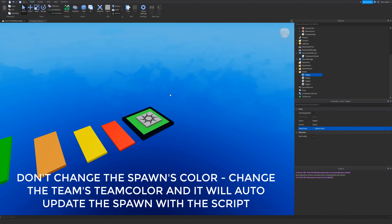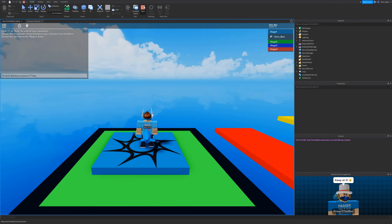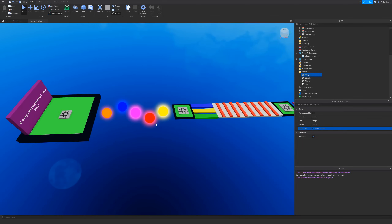If you want to update the color for each spawn, don't change it on the spawn location brick directly — change it in the Teams service on the team object. If I change the first one to Electric Blue, I haven't touched the spawn location and it updates automatically. That saves us all the work, and now if I need to add more stages I just add a new spawn location, change its name, add a new team, and the work is done for me. You can add as many spawns and stages as you like and it will work seamlessly.